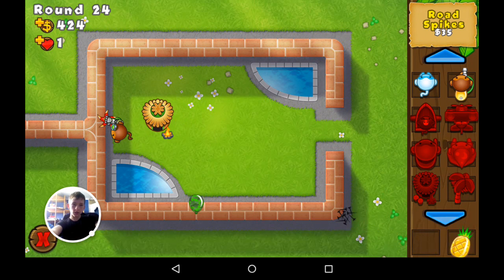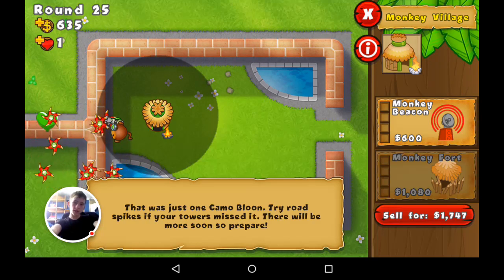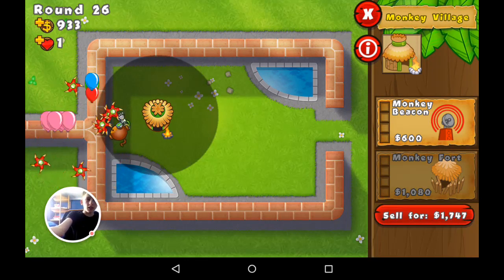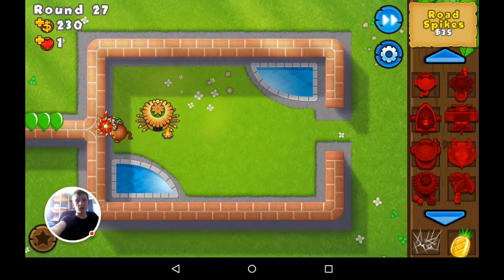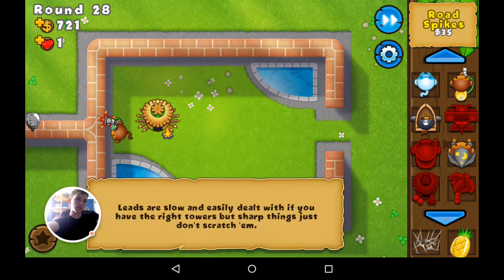For camo bloons you have to place down road spikes, or you can place down a ninja, but I think it's easiest to just place road spikes. A radar scanner upgrade for the monkey village makes it so that all towers within its radius can see camo. So all the boomerang throwers I'm going to place will be able to see camo, which is much better than a meerkat spy. I haven't used many special agents if I'm honest.